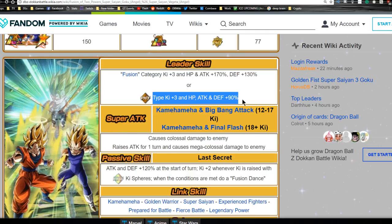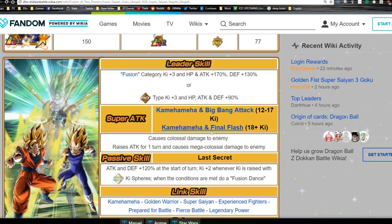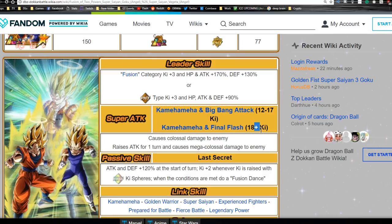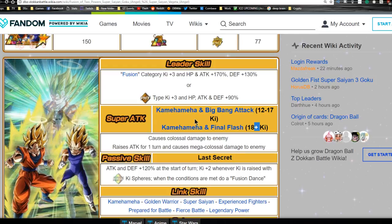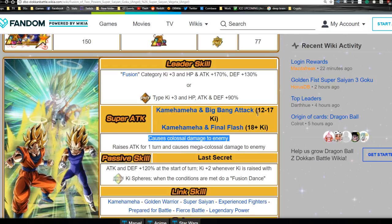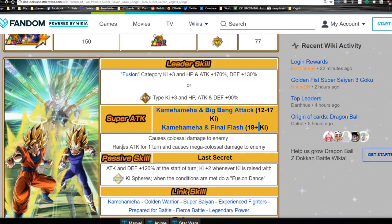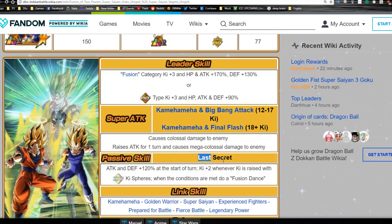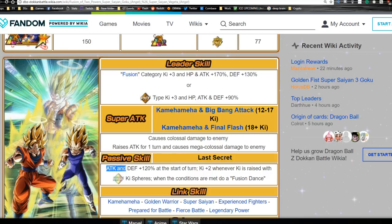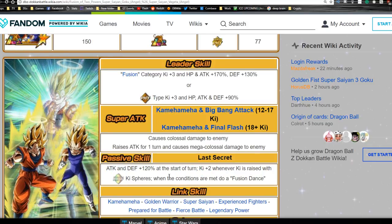Super attack is Kamehameha and Big Bang Attack from 12 to 17 Ki, and Kamehameha and Final Flash at 18 Ki plus. I love the duality between Vegeta and Goku - Vegeta's attacks change but Goku just stays with Kamehameha, tried and true. Kamehameha and Big Bang Attack at 12 to 17 does colossal damage. At 18 plus it raises Attack for one turn and causes mega colossal damage to the enemy.